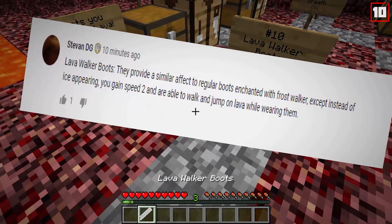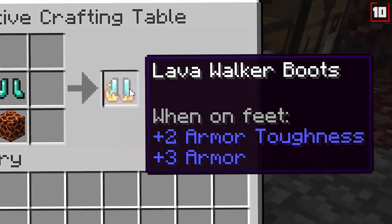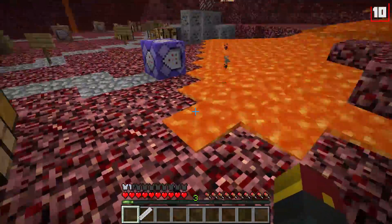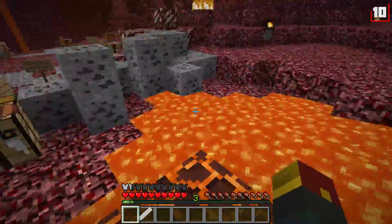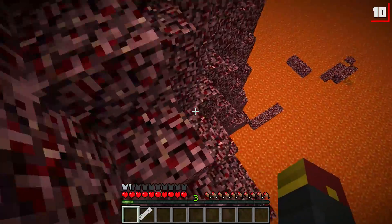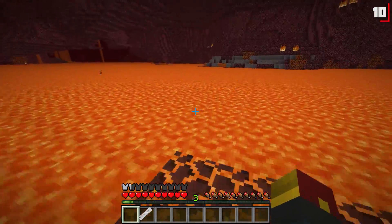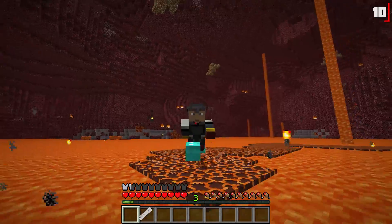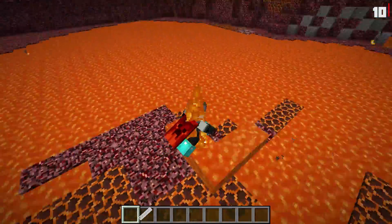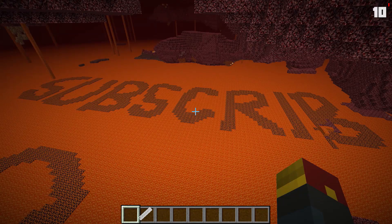Number 10: Lava Walker Boots, suggested by channel member Steven DG. Quite a simple recipe — a magma block and some diamond boots, or boots of your choice. As you may have guessed, wearing them lets you walk on lava. You can even turn non-lava source blocks into magma. Could you imagine just casually strolling through the nether? I spent so long writing out letters with my boots, only to have enough room to write 'subscribe.' Click the bell too.